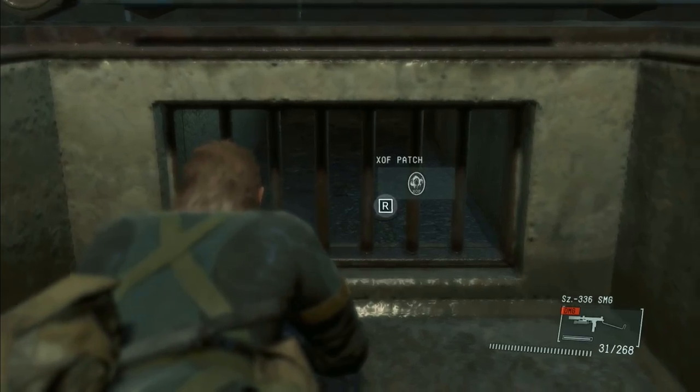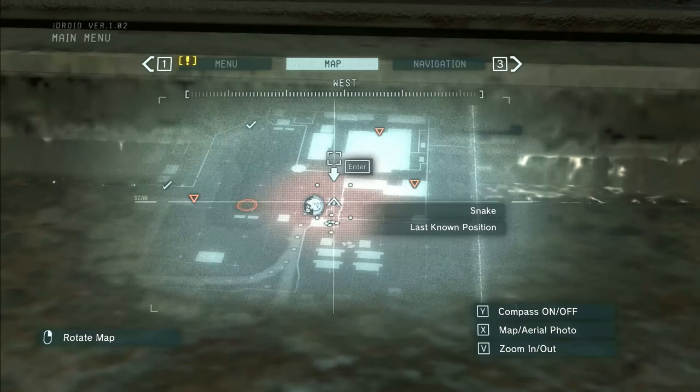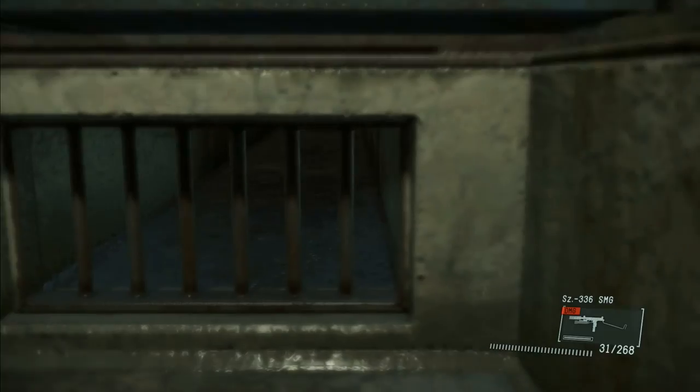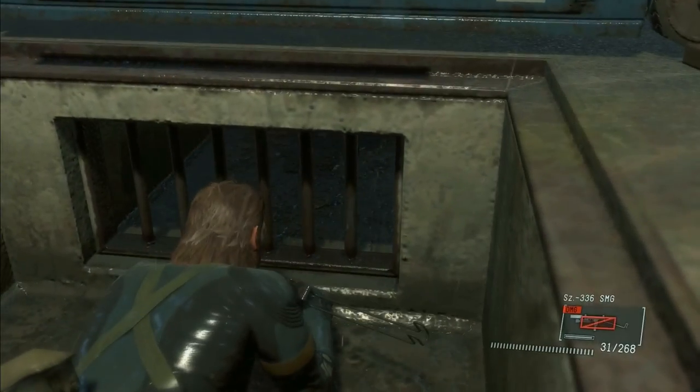Patch number six is in that little secret drainage tunnel just north of the helipad by the main base — the one with the LAV parked in front of the gate with the alarm. Climb down in there and you'll see the patch peeking out from behind an iron grate.